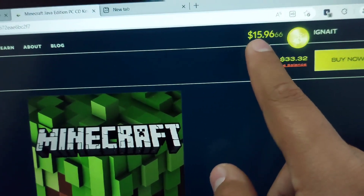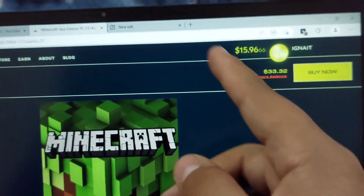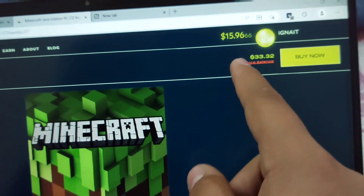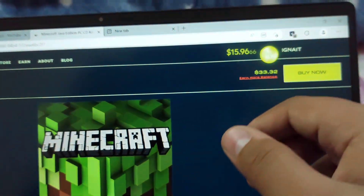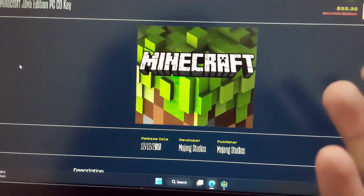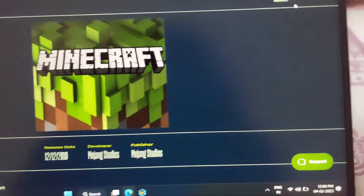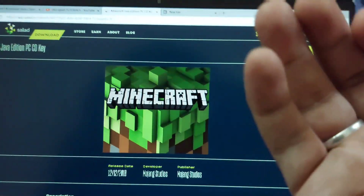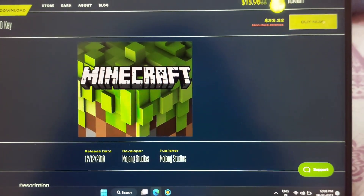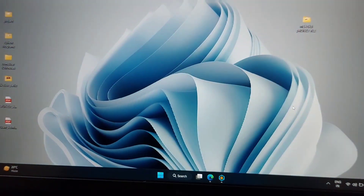I currently have $15.96 balance, which is a lot — and I have done nothing for it. I have not worked for this money; I just started the application and went AFK. Simple as that. If you have an old laptop lying around, this would be really cool for you. You can just click on 'Buy Now.' Let me show you how you can actually earn balance to buy this Minecraft Java Edition.